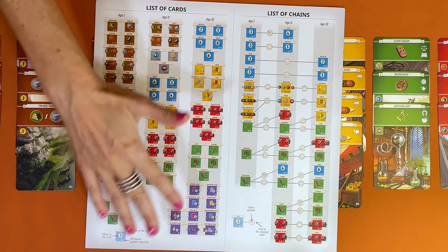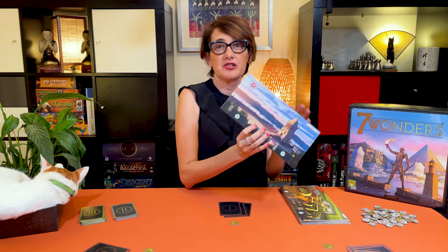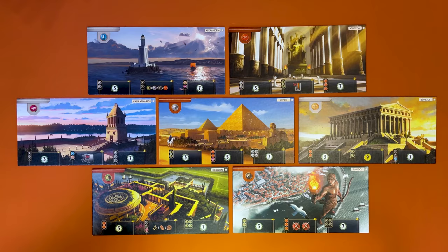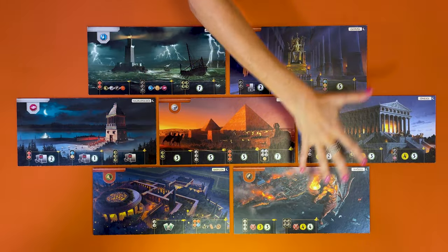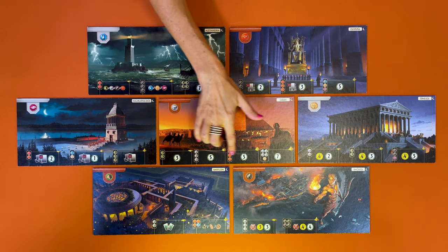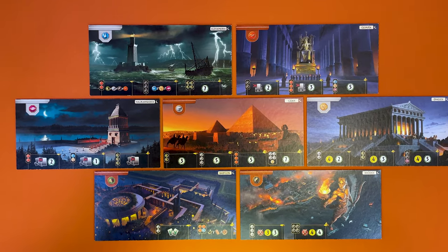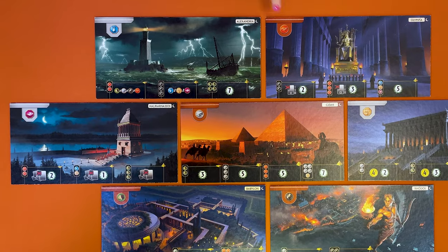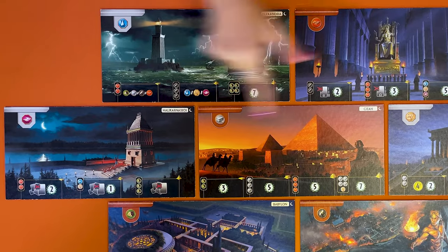Then give each player three gold and select a wonder randomly. All players agree whether they're going to play the day side or the night side. All wonders have three stages on their day side. Most wonders also have three stages on the night side, except Giza which has four stages, and Babylon and Rhodes which only have two. The stages are not linked to the ages — you can build as many stages as you want in any age. Also, each turn the wonder produces one of the raw materials or one of the manufactured goods shown in the corner.